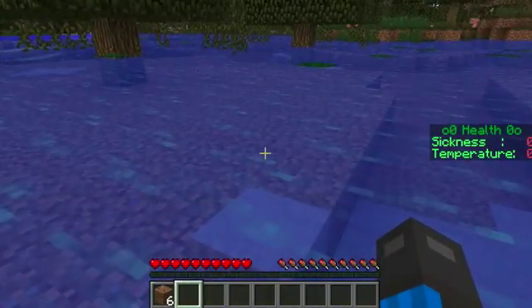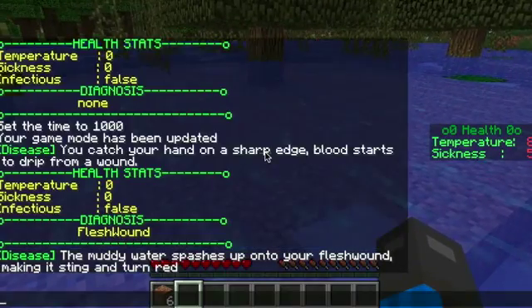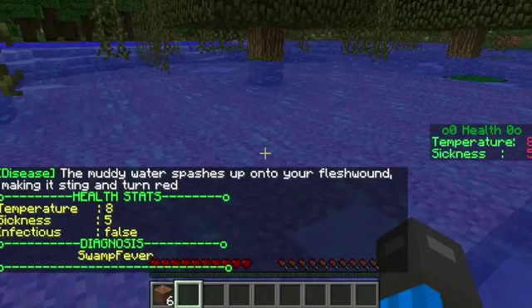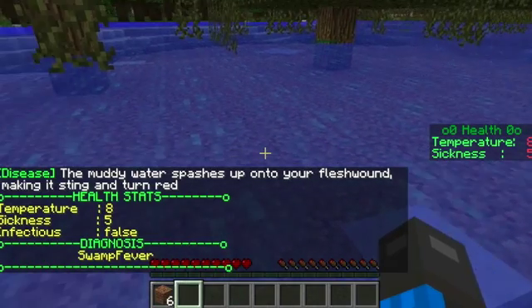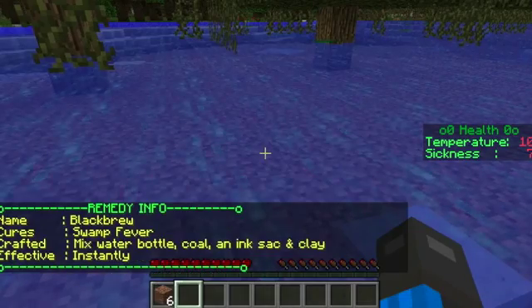Everything is configurable, including the chances of various diseases. In this case, I was breaking a block barehanded, got a flesh wound, which normally isn't too serious, but mucking around with an open wound in swamp water is apparently not a good idea.